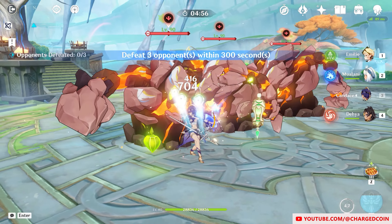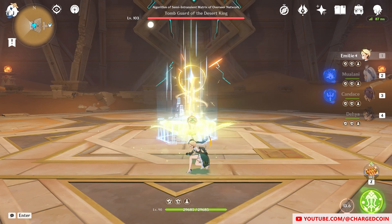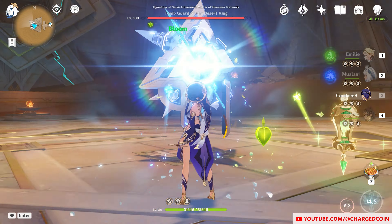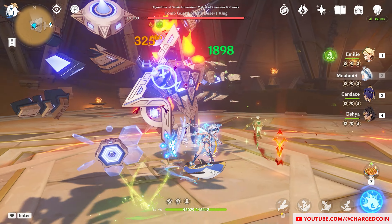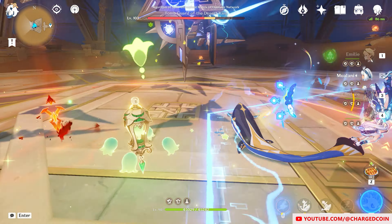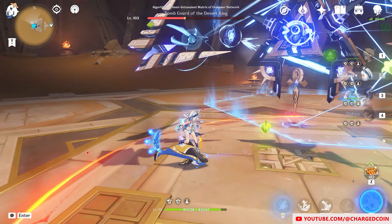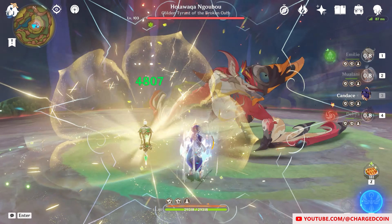To make this pyro application stay on enemies even longer, adding a dendro character like Nahida or Emily can cause the burning reaction for more reliable vaporize reactions. What's more, Mualani's on-field nature means that her shield is so important for her to further increase her resistance to interruption to deal more damage, which Dehya can actually do.